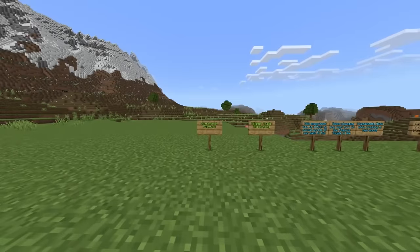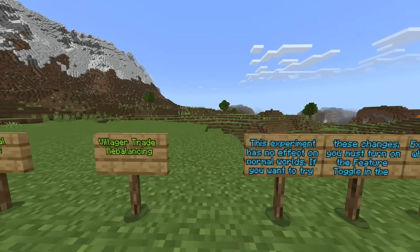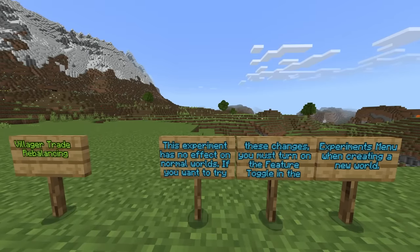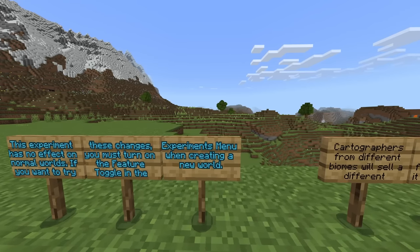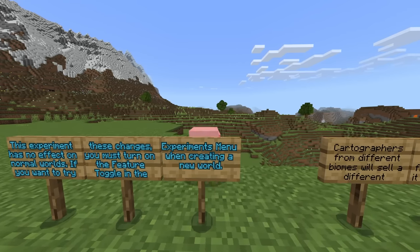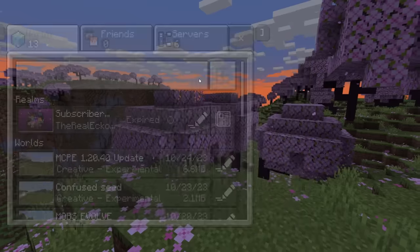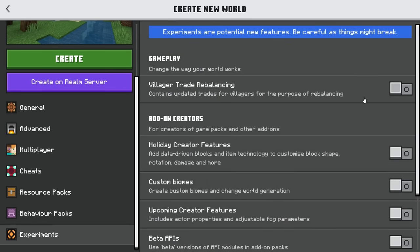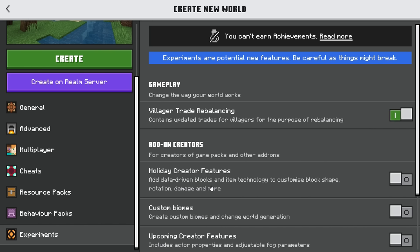Moving on to experimental features, focusing on villager trade rebalancing. This experiment has no effect on normal worlds. If you want to try these changes, you must turn on the feature toggle in the experiments menu when creating a new world. A word of advice: don't do this in your favorite worlds — make backups or create brand new worlds, and make sure this is enabled.